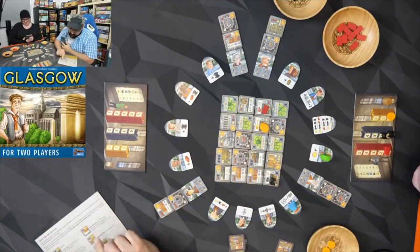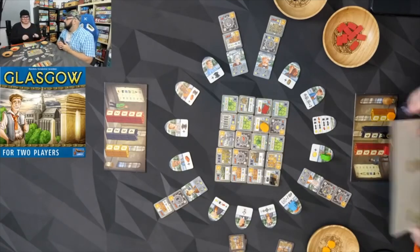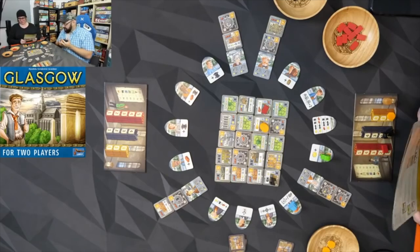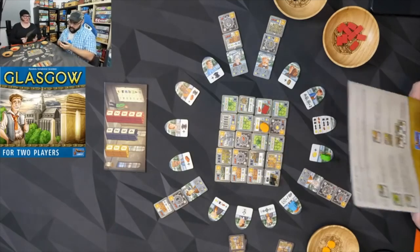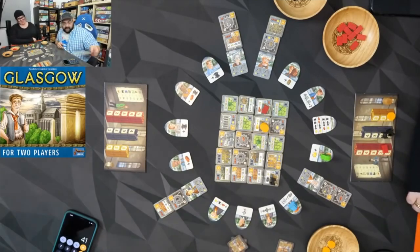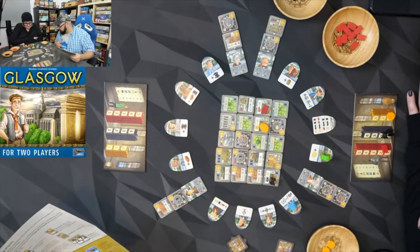In case of a tie, the player who triggered the end of the game loses. It does say that — if you triggered the end game because you figured you were ahead, and you're not correct in that assumption, you lose. That makes sense: you're triggering the end game because you think you're ahead; if you're wrong, you lose. We tied at 41 and I won the tiebreaker. That's the only tiebreaker too — it makes sense you wouldn't need another one.